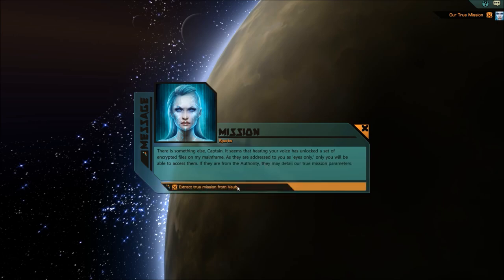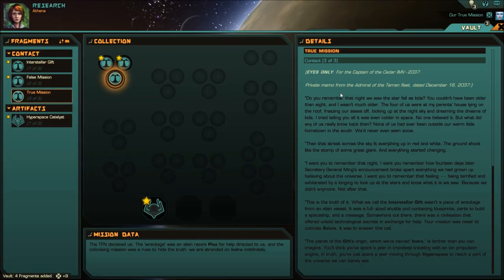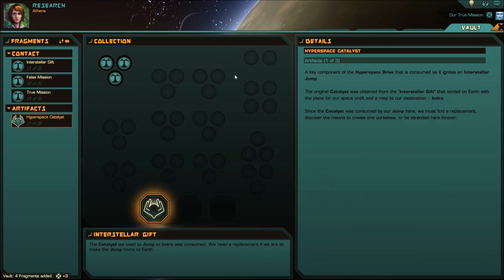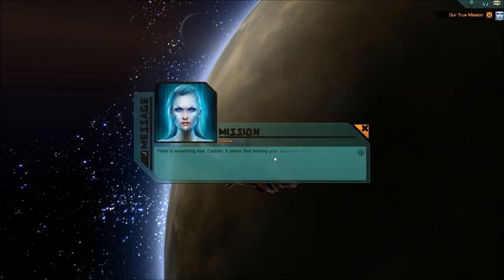You're not actually there to colonize. You're actually there to go to Indra, learn about its civilization, study their technology, absorb their wisdom, and return home with the only thing that can keep us going. Our planet's falling apart, that sort of thing. Sure, works for me.